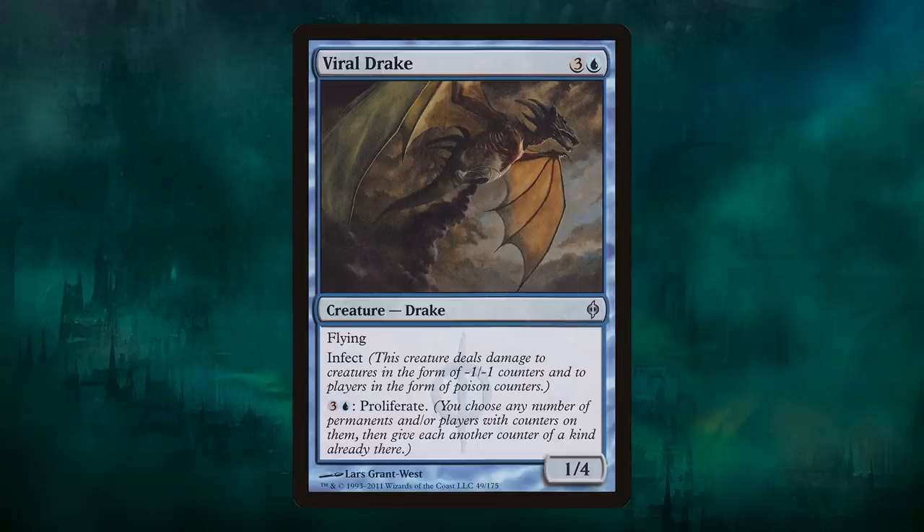Viral Drake is an underrated proliferating mechanic. It's a four-mana 1/4 flyer with infect — very good, by the way. Sometimes all you have to do is infect someone once and you can proliferate them to death. It has the ability for three and a blue to proliferate — you choose any number of permanents, meaning all of the planeswalkers under your control and maybe some on your opponent's side of the board, and give them another counter: another loyalty counter, another infect counter on your opponent. Proliferate is a very powerful mechanic, and I think it might get even better with more planeswalkers.